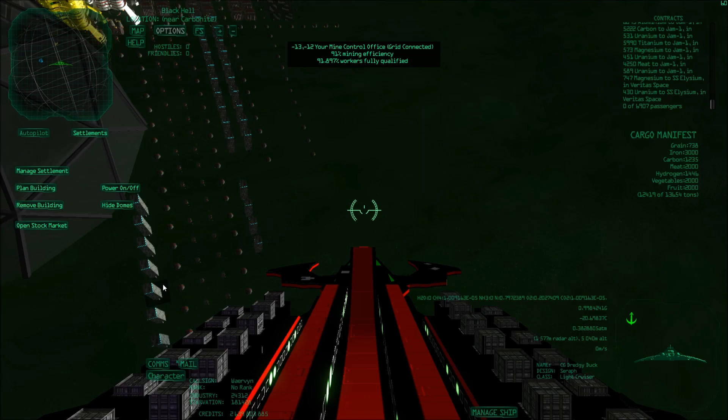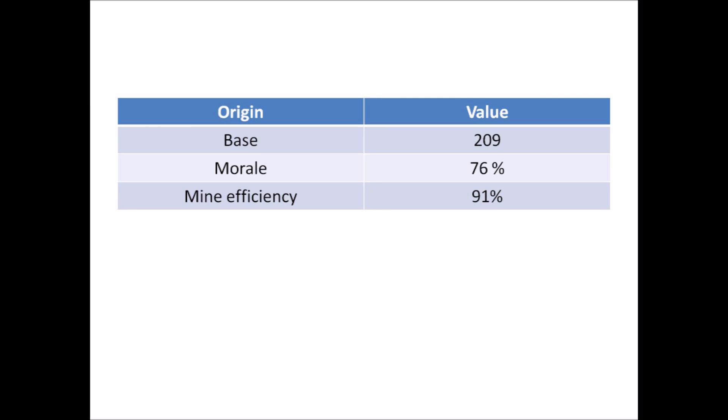So how do these values interact? I've been tinkering a bit with the numbers and it seems really straightforward. My base level of production should be 209 per day, my morale is 76 percent, and my mine efficiency is 91 percent.